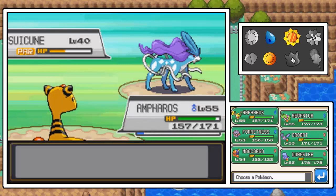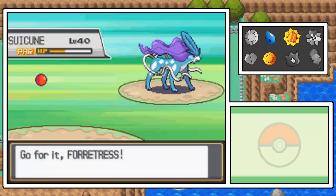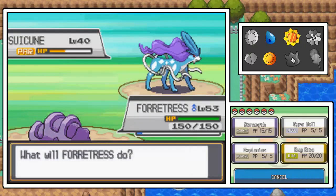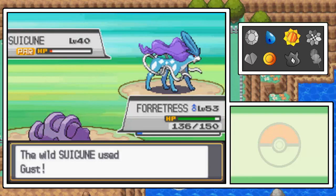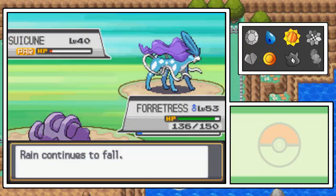I'm going to switch out — Forretress, maybe? I think that's probably the only Pokemon, in all honesty, that could whittle it down. And why did Suicune use Raindance twice in a row? That's a little bit weird. Anyway, I'm only gonna go for a Bug Bite just to see what happens. Come on Forretress, I believe in you. There we go, good job Forretress. We are Steel-type, so the Bug-typing super-effectiveness is resisted now because of that.